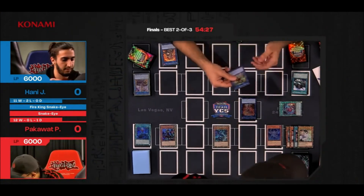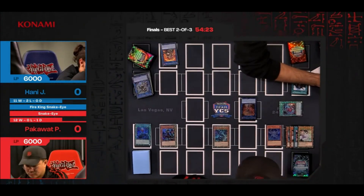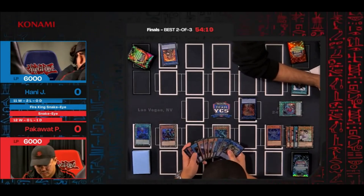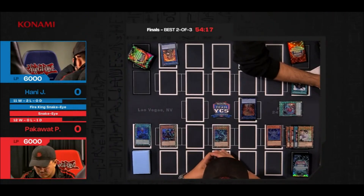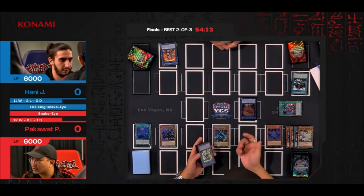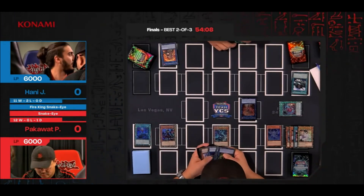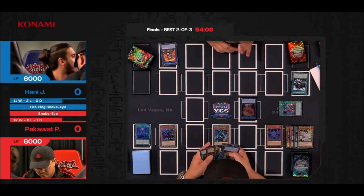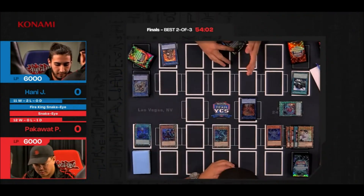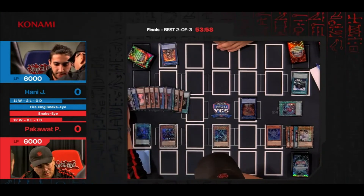Flamberge going to battle phase, attacking over the Little Knight. Don't commit into anything that could just break your own board — SP Little Knight usually forces that battle phase. The Divine Temple summons the Flamberge to swing for the attack. I commented on this yesterday: the Divine Temple is a card that doesn't seemingly line up as a powerful field spell in comparison to others popularized over the last couple years, but when you actually watch it play, it slots in so beautifully with the Snake Eye strategy.